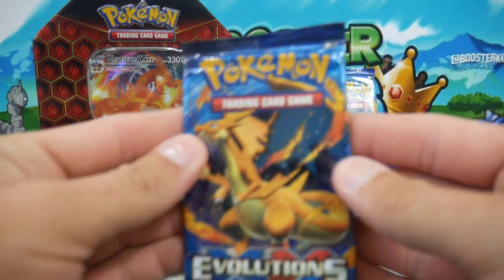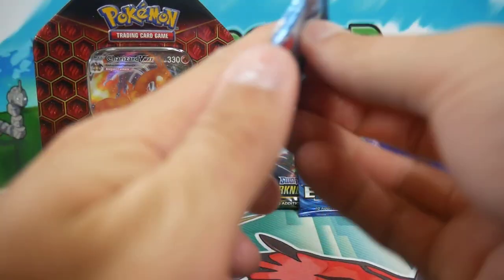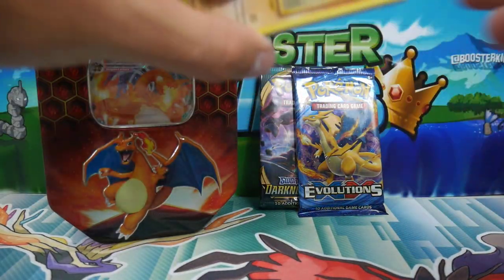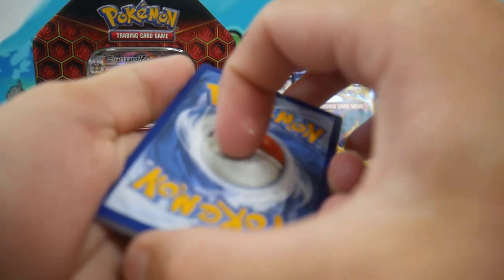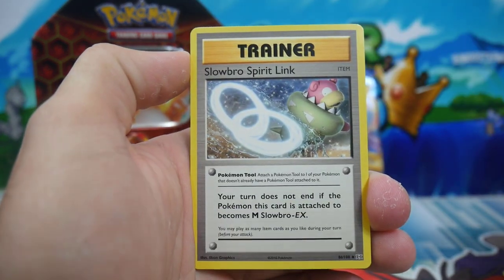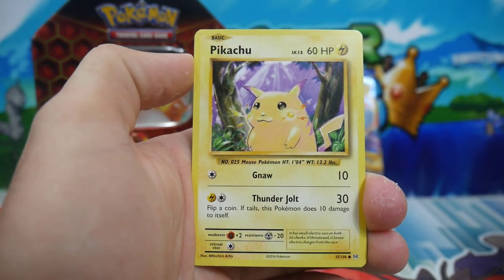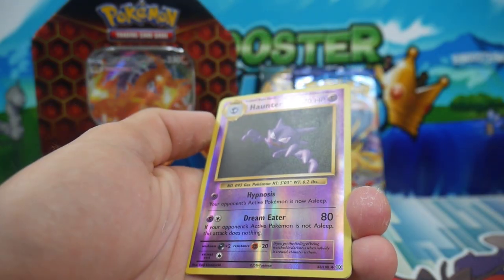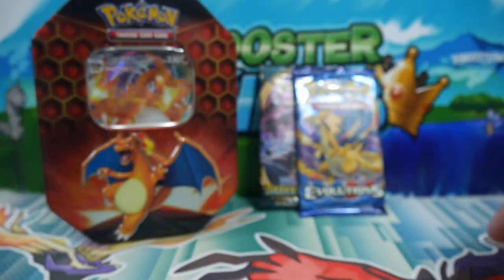We're gonna start off with an Evolutions pack. Let's go - Mega Charizard, let's get into this one. Hopefully we can get a Charizard of some description because that would be just ideal. We'll put that one off to the side, three to the front, and we start off with an Energy Retrieval, a Magmar, a Slowbro Spirit Link, a Ponyta, a Magnemite, a Pikachu - very very nice - a Machop, a Haunter reverse holo, and an Arcanine regular rare to start off this pack.